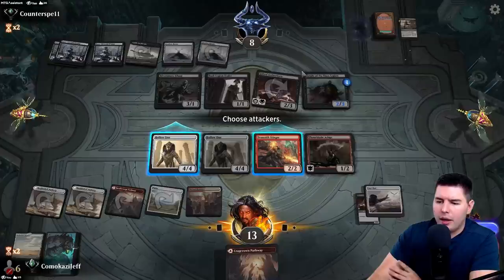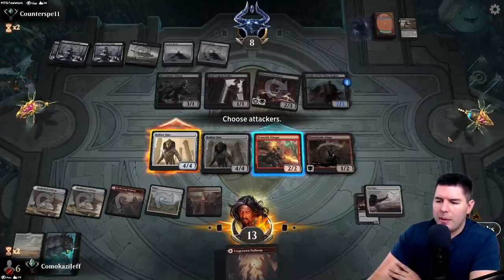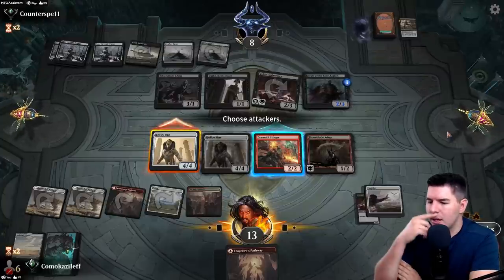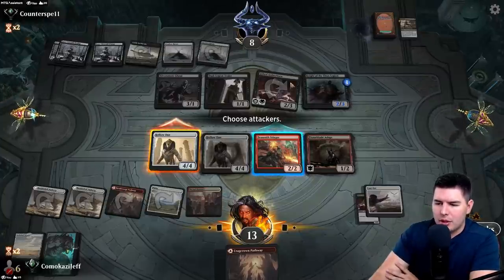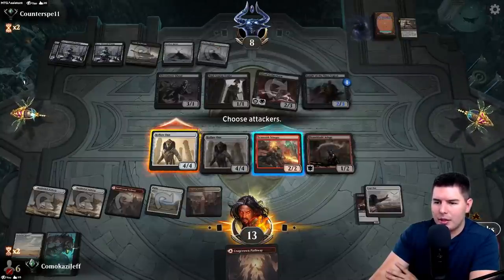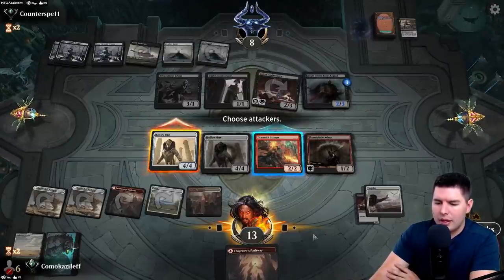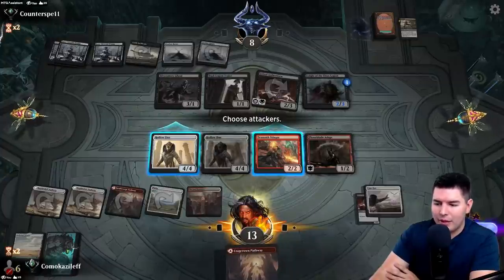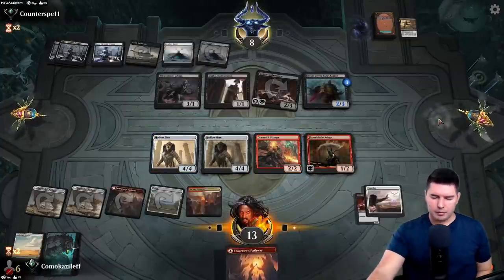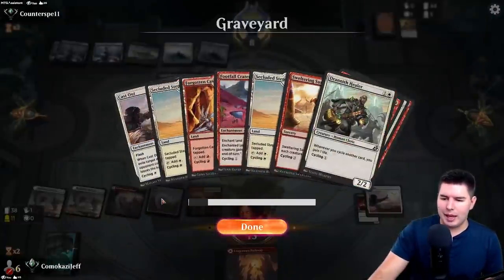That might be worthwhile — them having two fewer attackers. We trade off with the Gifted Aetherborn, take a big hit from Faceless Haven and Knight of the Ebon Legion, probably because they think they can pump and pump. But we're not dead and should have close to lethal on the next turn, if we draw any cycling stuff. No attacks, past the turn.